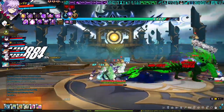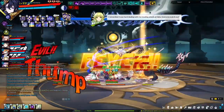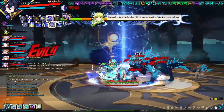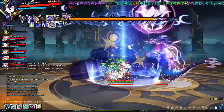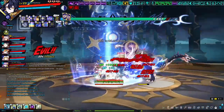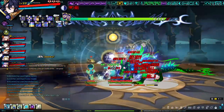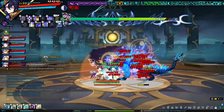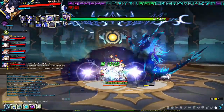Freezing is extremely important in Phase 1. There are two types: the OG freeze and the KR freeze. The OG freeze is what was used when Birth Raid first came out when the raid took longer, and is rarely used anymore. The KR freeze is what players started using after Birth Raid became easier, and is what you'll most likely encounter today.